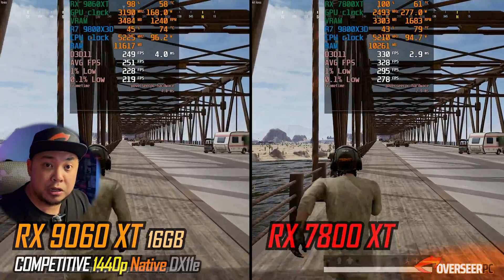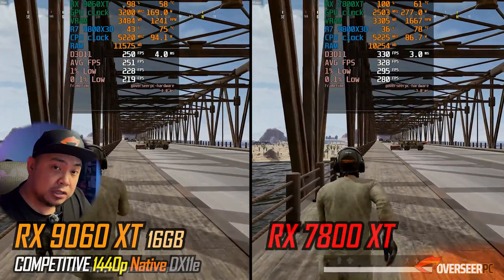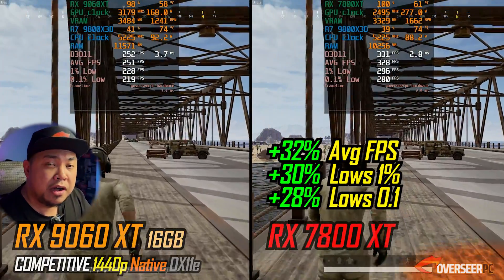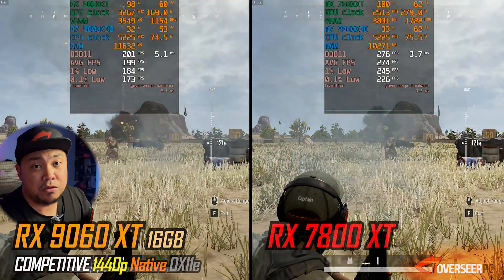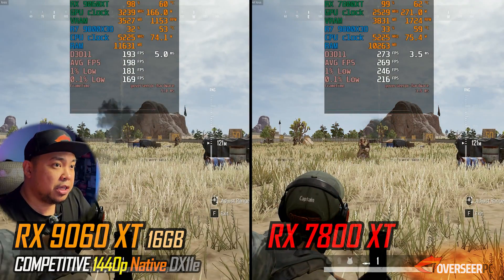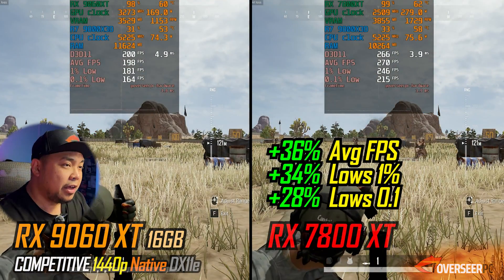In PUBG at 1440p, you actually need that visibility and situational awareness. With the RX 7800 XT you're getting 30% more average fps compared to the 9060 XT, and both are still getting really high fps — 300 vs 250. On the heavy action benchmark it's the same thing: about 270 against 200. You can go either way with this one.